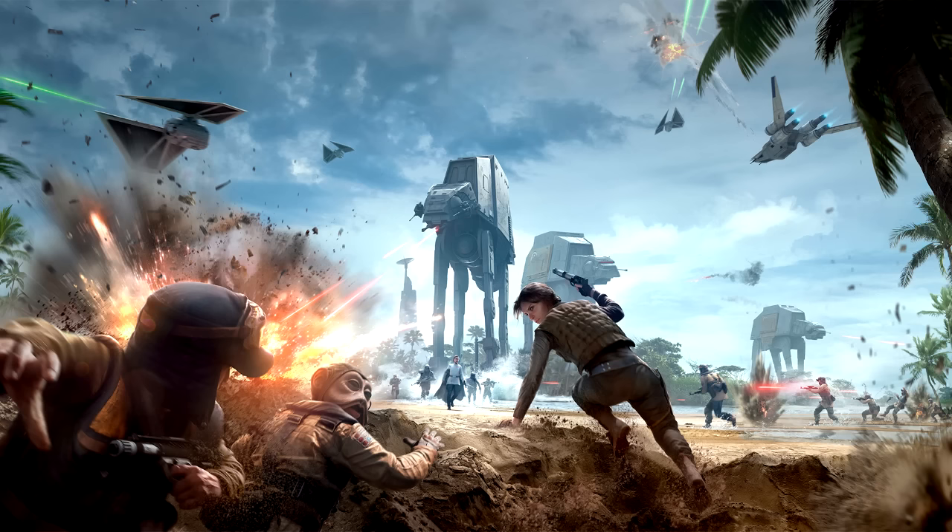Secure the Imperial data tape and fight your way to the extraction point. Fight your way back to the ship once you secure the Imperial data tape. Fight your way back to your U-wing once the data tape is in your possession. Make your way to the extraction point with the Imperial data tape. Expect heavy resistance on your way out. Extract the Imperial intel and hurry back to our ship. We're almost at the extraction point — hurry it up. We need that Imperial data tape.